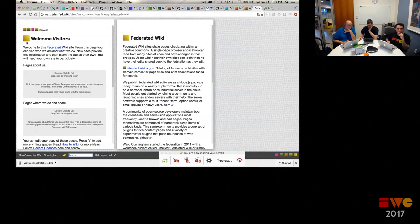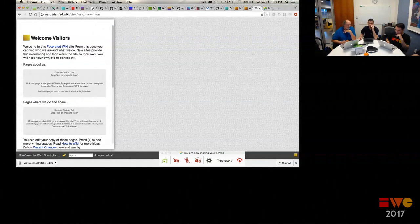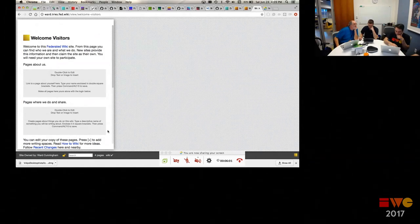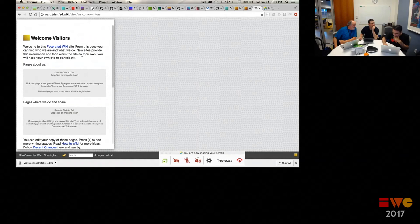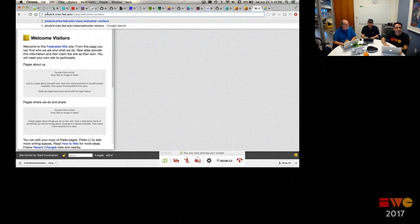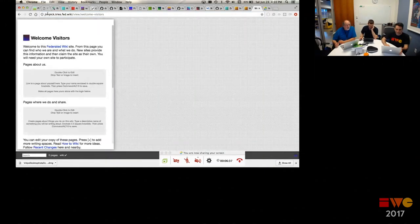If you click on one of these, you might think of it as a favicon but we call them flags — they're just colors. Clicking a flag takes me back to the beginning. You spread out, pull a bunch of stuff in, look around. Down at the bottom, those are sites you've touched just by clicking around.